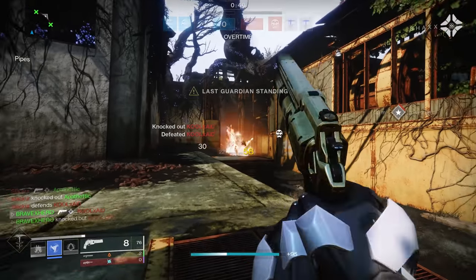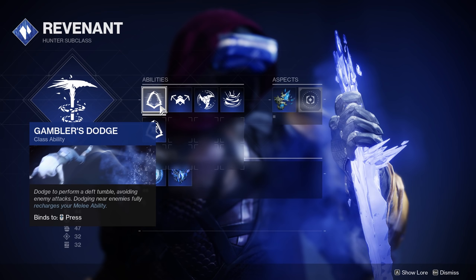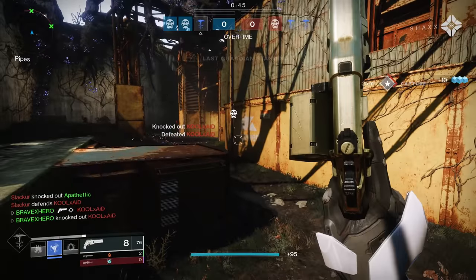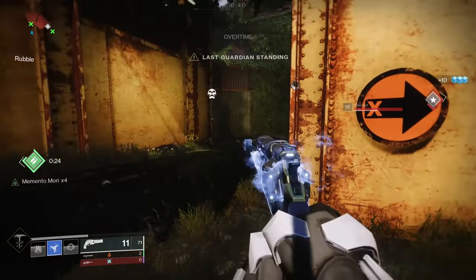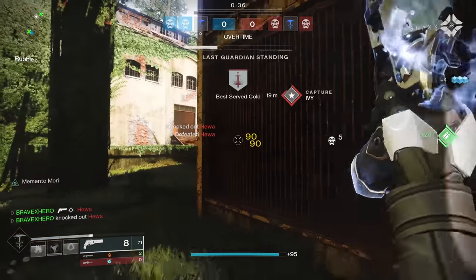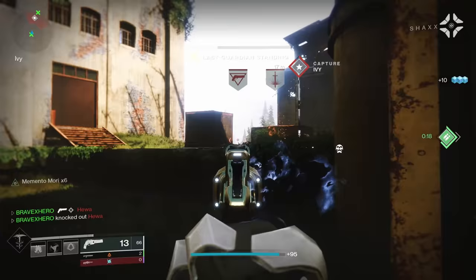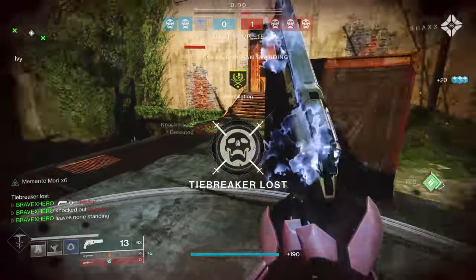Like all Hunter subclasses, you're given an option between Marksman Dodge and Gambler's Dodge. I would suggest running Gambler's Dodge for the further dodge animation, which can assist in avoiding enemy attacks, and if you use it near an enemy, it will fully recharge your melee ability. Personally, I feel like Gambler's Dodge is the more superior dodge — dodging near an enemy will recharge your melee ability.